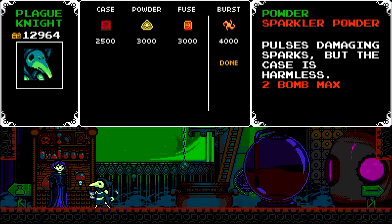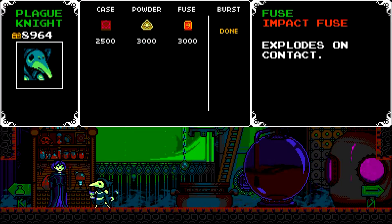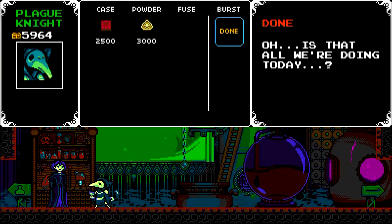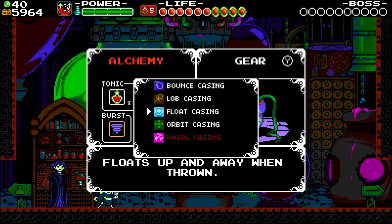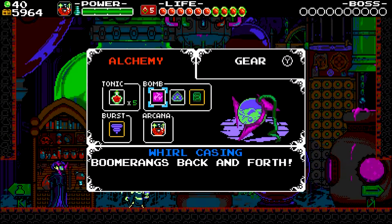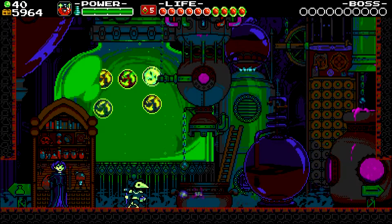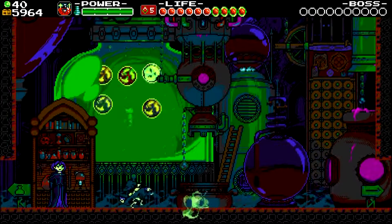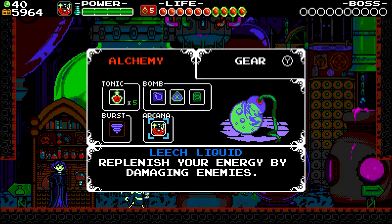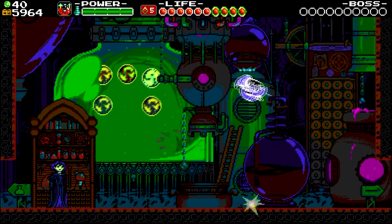Let's get the Whirl Casing first, and then I'll pick up Impact Fuse. I'm gonna save the rest of my gold for now. Whirl Casing - functionally it's like a boomerang. Pretty neat. It'll be fairly useful. I feel like it's not too complicated, which I kind of feel makes it a bit better than some of the other ones. Let's put on Spin Burst - the last burst type.